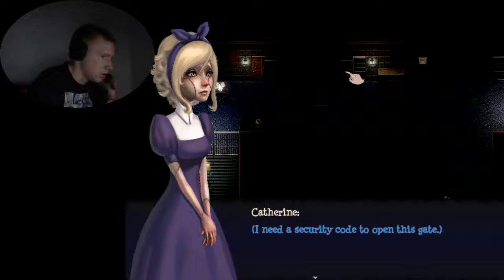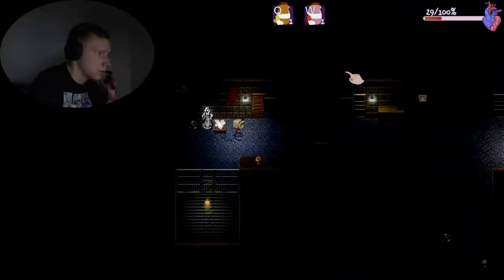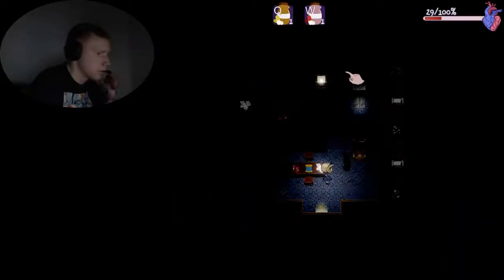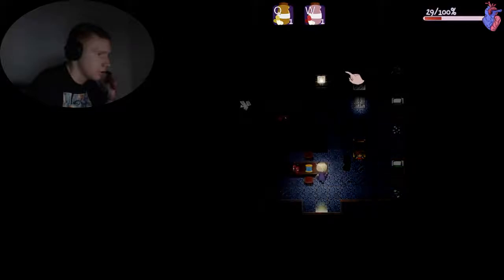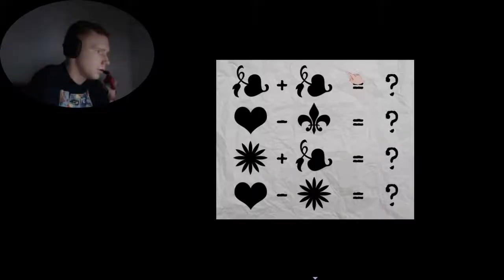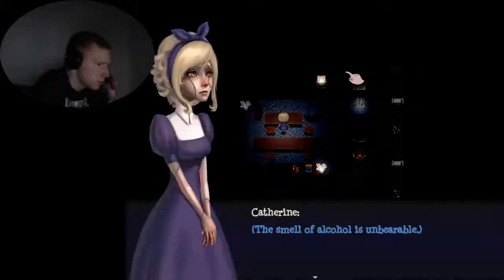Prisoner section gate B — I need a security code to open this gate. Before we go in — broom, warden A. Oh boy. Just an ordinary doll — okay, this is creepy. This is a puzzle I guess, and this is an access code. So: fruit plus fruit equals blank, heart minus something equals blank, flower plus fruit equals blank, and heart minus flower equals blank.